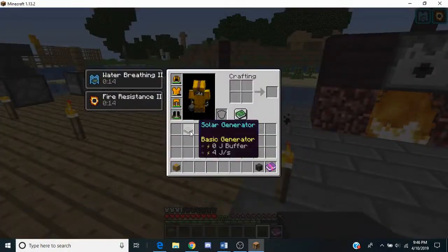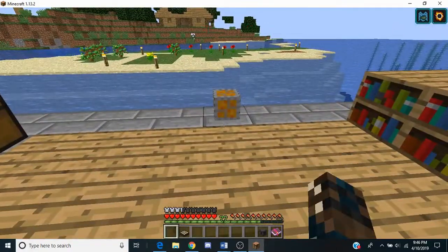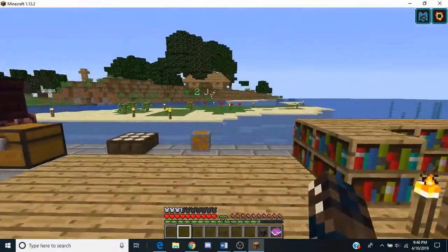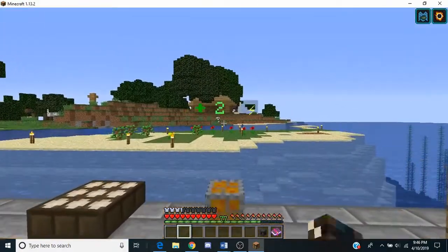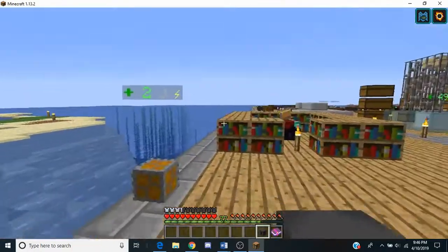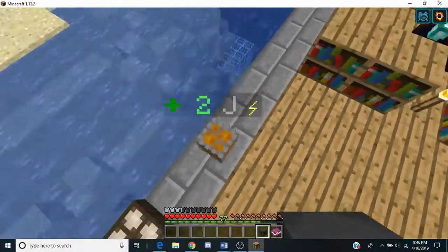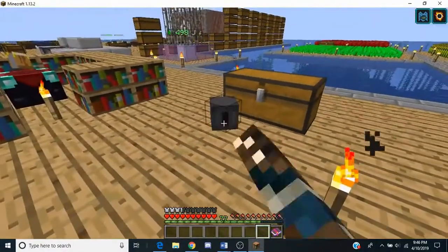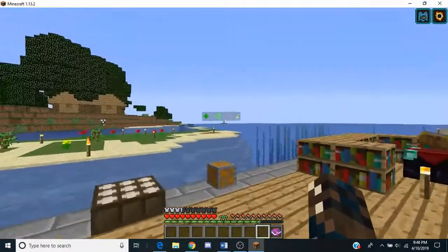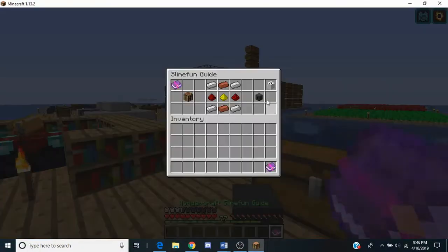So we'll be setting up an energy regulator and a solar generator just to make this example work. We'll put the regulator right here with that solar generator right there. As you can see, it has 2 power in the system, but it can't store any more than that because that's all this solar generator can make. So as long as it's within 5 blocks of this energy regulator — 1, 2, 3, 4, 5 — we can put that capacitor there, and then it'll start slowly stocking up. The amount it can stock up, of course, depends on the capacitor.